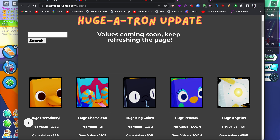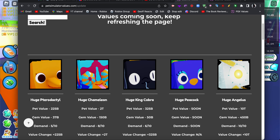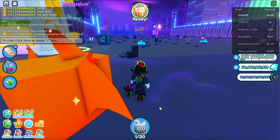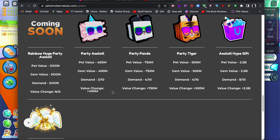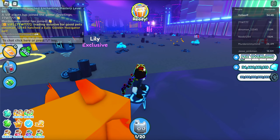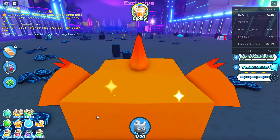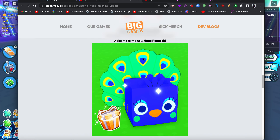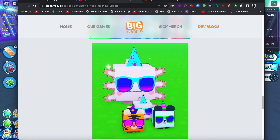Going over to the huge A-Tron updates — this pet is currently worth 225 billion, which is not good. I was wishing for the huge chameleon at least, or the huge orca which is pretty cool. So the most common exclusive, but that's all right. Wait, it was worth 100 billion? Maybe I can make more exclusives by buying more in the trading plaza. By the way, they added a new star to this pet for whatever reason. There are also new hype gift pets which look pretty cool.